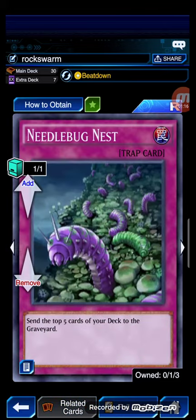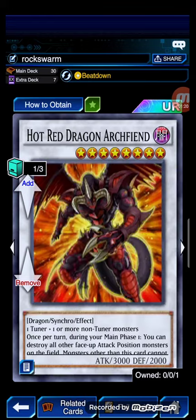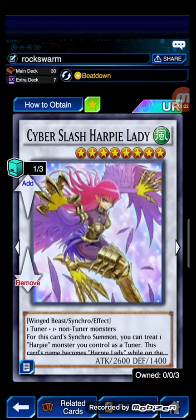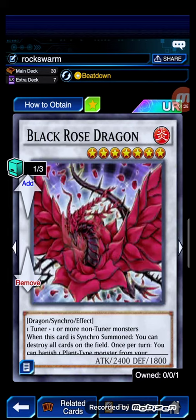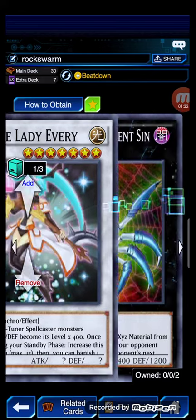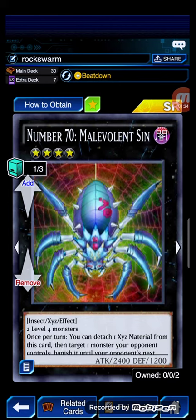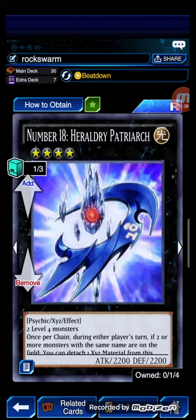And 1 copy of Needlebug Nest to mill out during opponent's turn. Afterwards I'm running 1 Hot Red Dragon Archfiend King, 1 Cyber Saber Sharper Lady for our level 8 synchros, 1 copy of Black Rose Dragon, and Fortune Lady Every for our level 7 synchros, a copy of Number 17 Leviathan Dragon, a copy of Diamond Direwolf, and a copy of Number 18 Heroic Champion Excalibur.